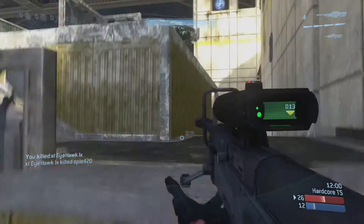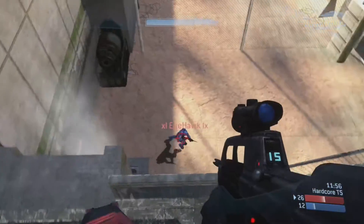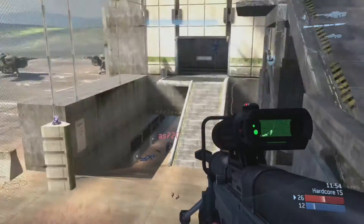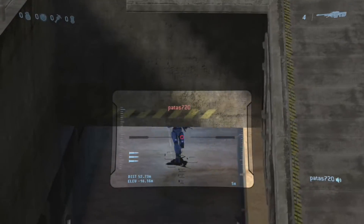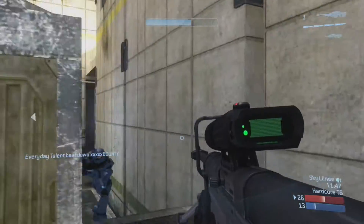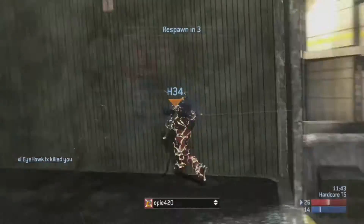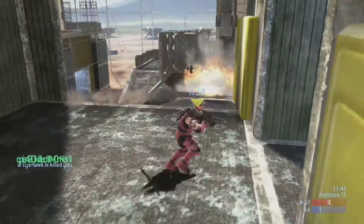I go to S2 to kind of distract him and allow my teammates to push up. As you can see I didn't go up S2 the full way — I crouched on the lift so I can get up there a little bit faster. I do it again here. So I crouch up there to get up faster and you don't have to fly up the lift and expose yourself. I was trying to be a little bit sneaky there.